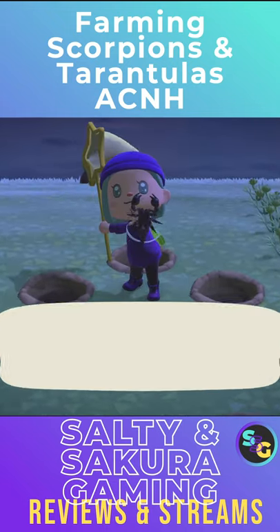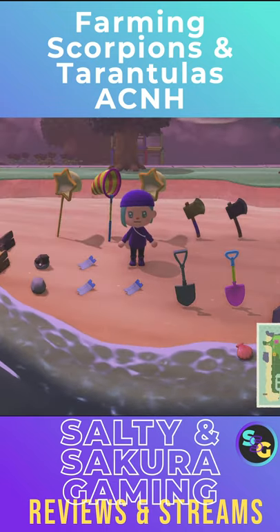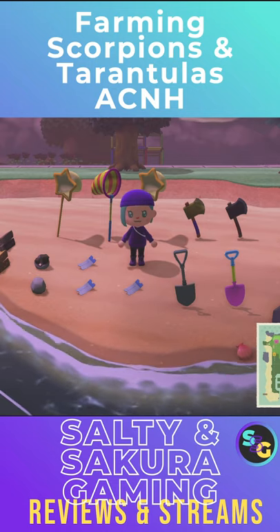Ha! Every single time. Clear your inventory. All you need is a couple axes, shovels, nets, Nook Miles tickets, and you're all set.